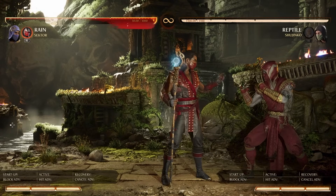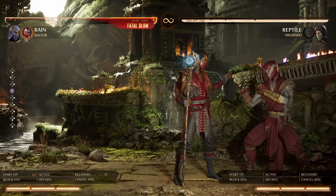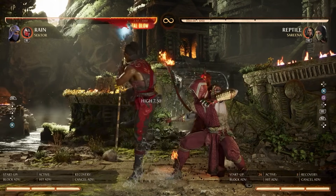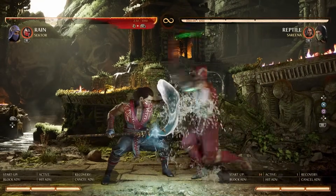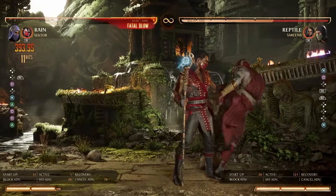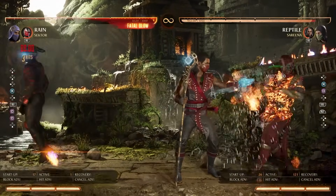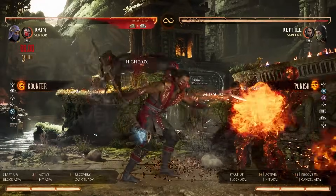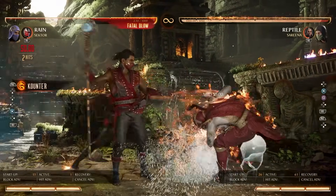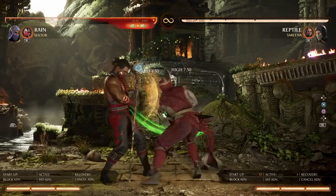The flame burner works so well for creating an extra layer to your dash cancel game that makes them fear pressing a button. The moment they stop pressing buttons, it opens up more dash cancels — which with Sector means more interesting mix-ups. One final thing with flame burner: trade situations. You can purposely let yourself get hit — for example by Sareena's knife — and create full combos in your favor by letting the flame burner come out and still having enough time to combo.